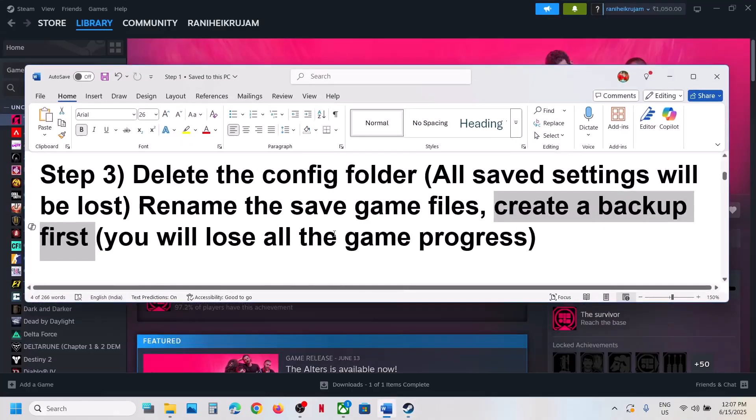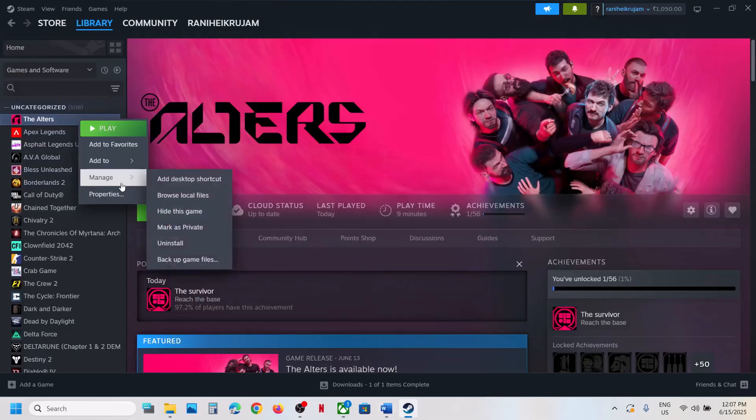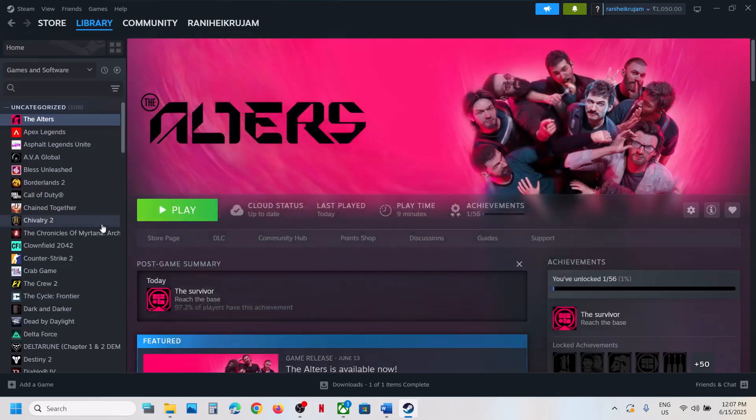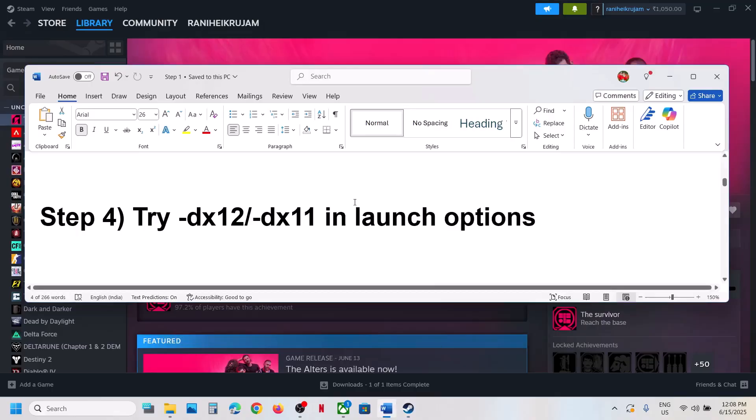The next step is to try DX11 or DX12 in the launch options. For Steam users, right-click on the game, go to Properties, and in the Launch Options type -dx12 and launch the game. If that does not work, try -d3d12, then -dx11, then -d3d11. If none of these work, remove the launch option and follow the next step.